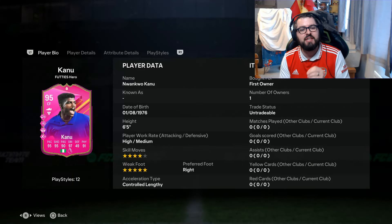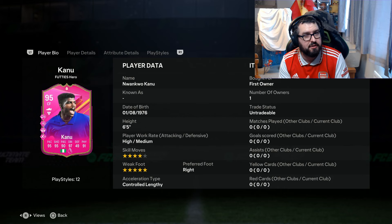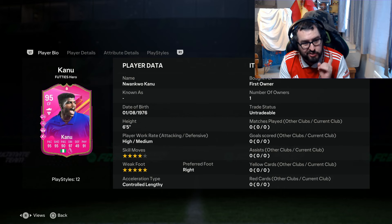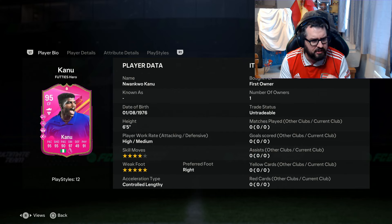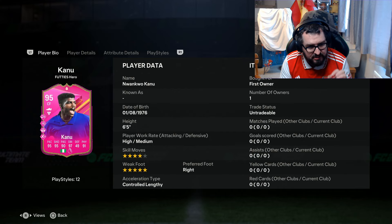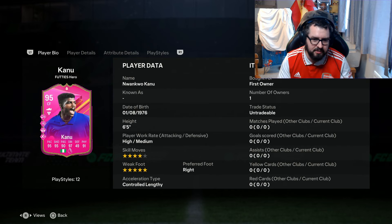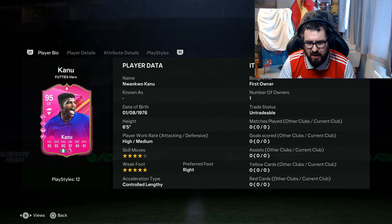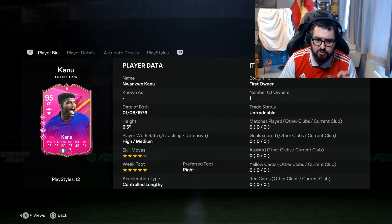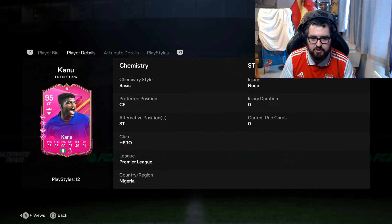EA released this new FC footie hero Canoe card as an SBC and he was very good value for money — an 86-rated squad for this card. It looks very intriguing, especially looking at that 97 dribbling. High/medium work rates, four-star, five-star, looking saucy for a striker, especially someone who's six foot five.